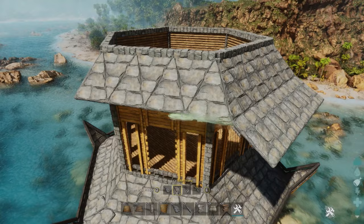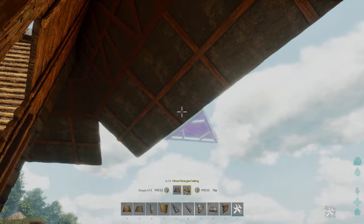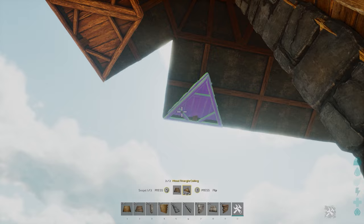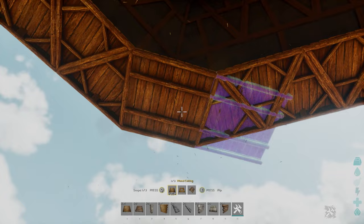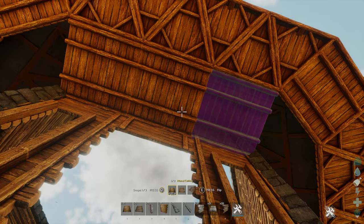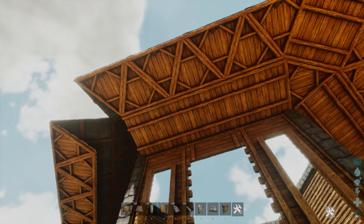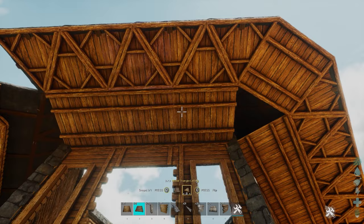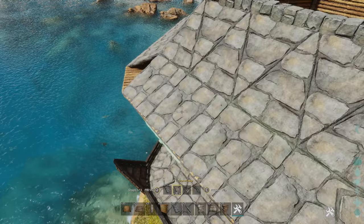Once you've gone all around with the stone ramps it should look something like this, but obviously this is not the design we want. So instead we're going to go underneath and add some triangle ceilings on the bottom of all of these ramps, going all the way around everywhere where we have ramps placed. Then fill in the middle bits with a normal ceiling as well, and for any gaps use a triangle again until we have it filled in all the way. This is what you want to do all the way around for all the different sides.